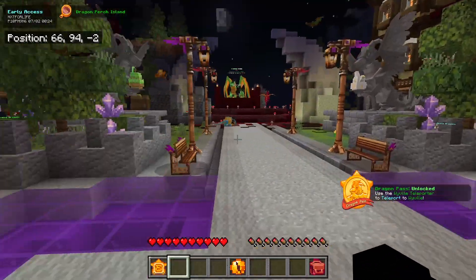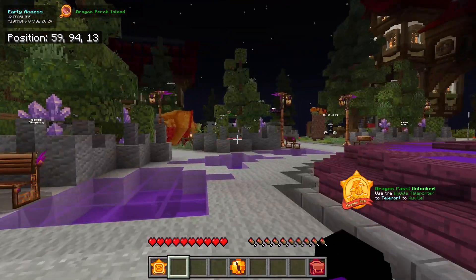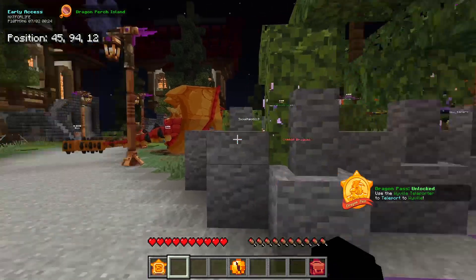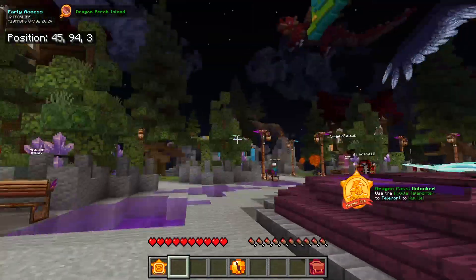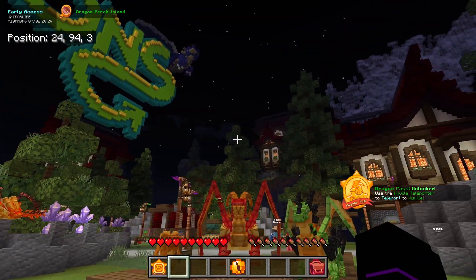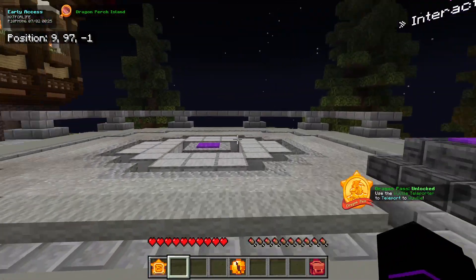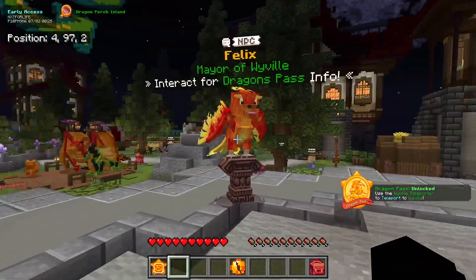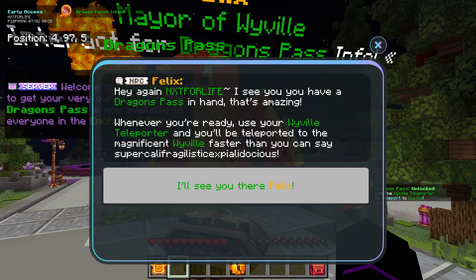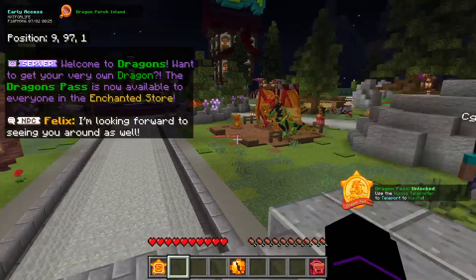Here's the portal to Wyville — we'll go there in a second. They just brought in early access a couple days ago. So this is mainly the main hub. You can explore the main hub as much as you want — I'll let you explore at your own pace. When you talk to Felix — right now it says I already have the dragon's pass because I already own it.